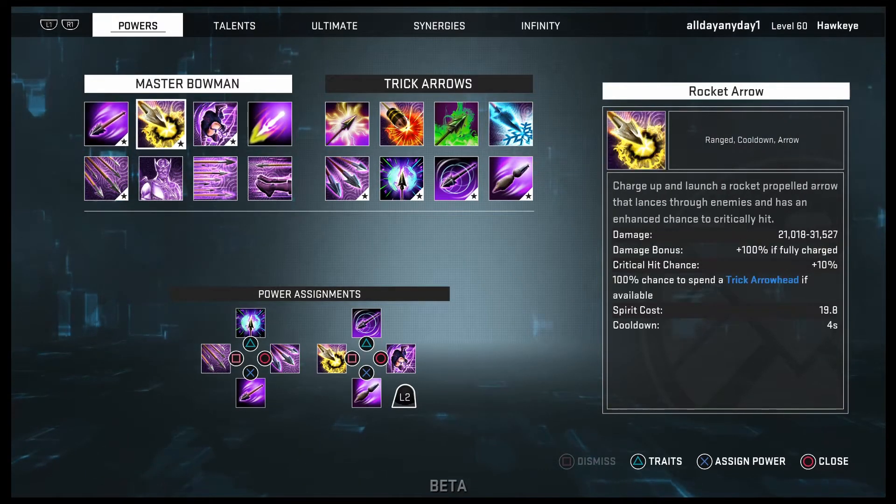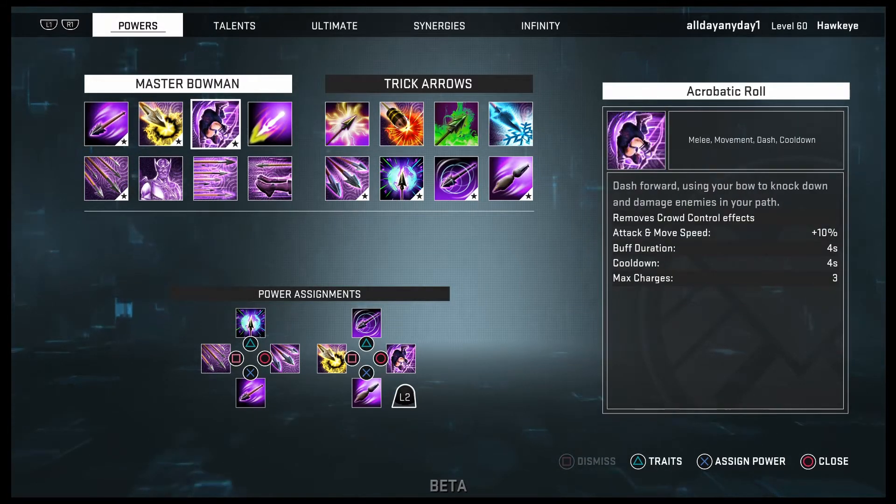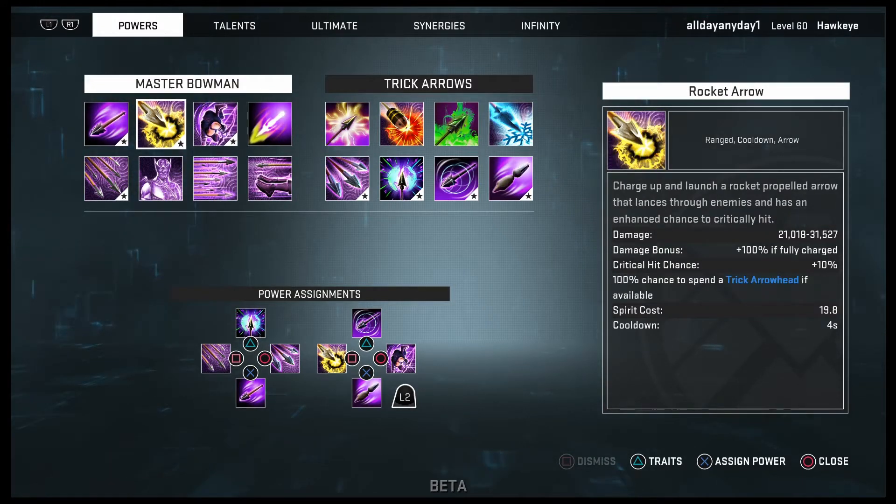Rocket arrow: charge up and launch a rocket propeller arrow that lances through enemies and has an enhanced chance to critically hit — 21,018 to 31,527 damage. Your damage is based off whatever your base damage is, so mine might not be the same as yours. The damage bonus is 100% if fully charged, and you gain 10% critical hit chance and a 100% chance to spend a trick arrowhead if available. Rocket arrow is also on my L2 Square.